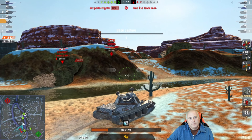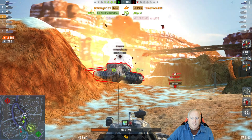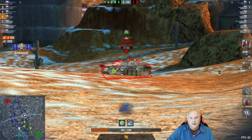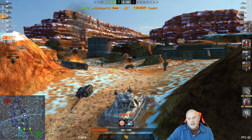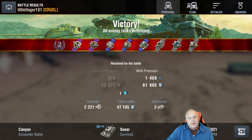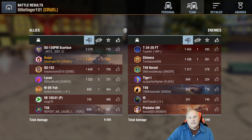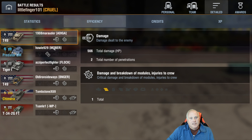Here we go — I get up the hill to get the Chimera but I'm not watching where I'm driving and go up too far. Can I get reloaded in time? Sure enough, there's our second kill. Slow start, quick finish — 2,200 damage, three kills at the end, 47,000 credits, 939 XP.